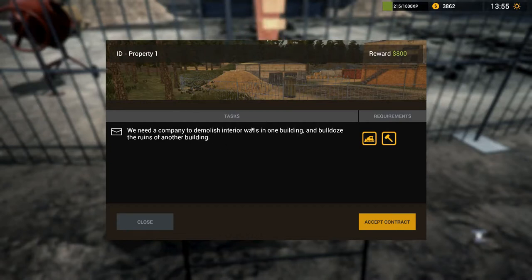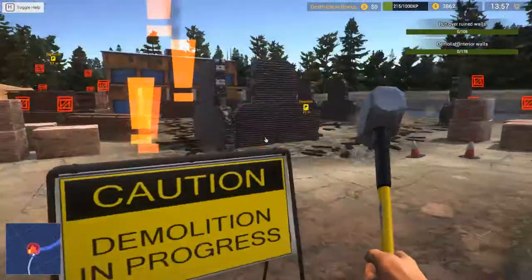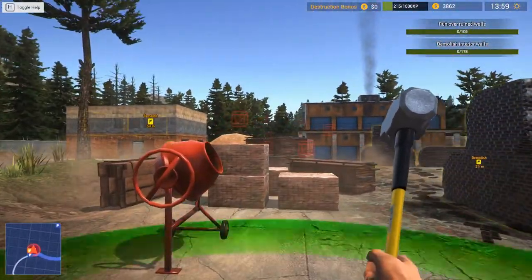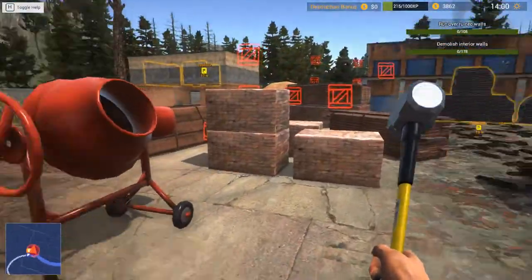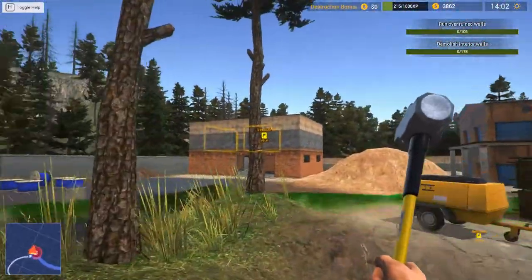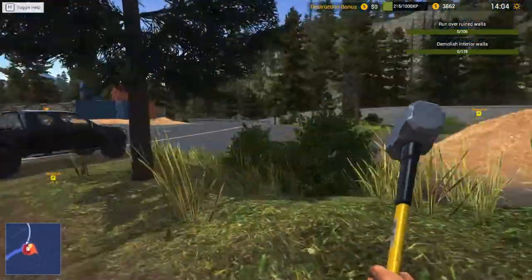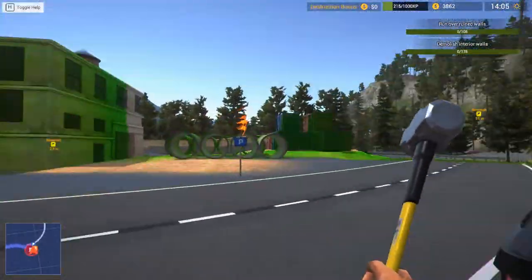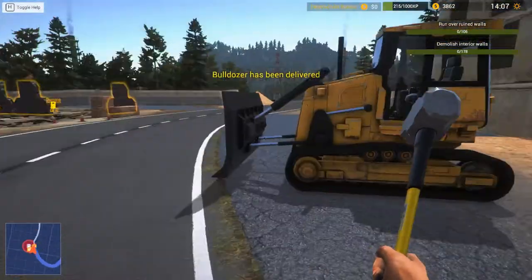We need a company to demolish the interior wall in one building and bulldoze the ruins of another building. Hell yeah, I can do that. You can press R to see what you're supposed to do around you. These guys are materials — if you break them, they're gonna take away from your cut. I need to demolish the interior walls and demolish the rest of the building. You can look for the parking signs to deliver vehicles.